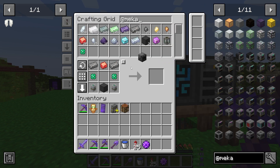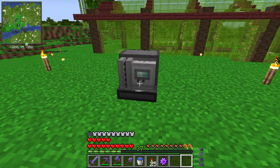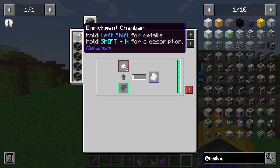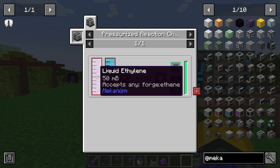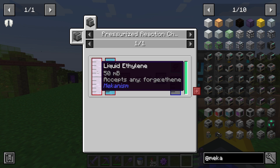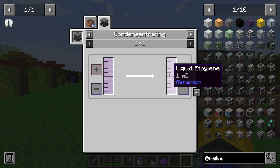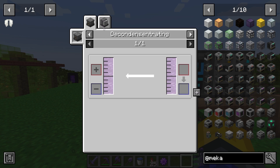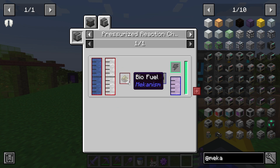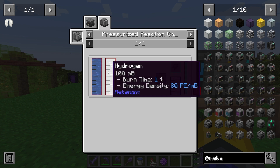The pressurized reaction chamber is for the HDPE pellets. For those we need liquid ethylene and oxygen. I can still get the oxygen, but how do I get liquid ethylene? Using the condensator — that requires ethylene. Now how do I get ethylene? From water, hydrogen, and biofuel in the pressurized reaction chamber. So I need to put in water and hydrogen.